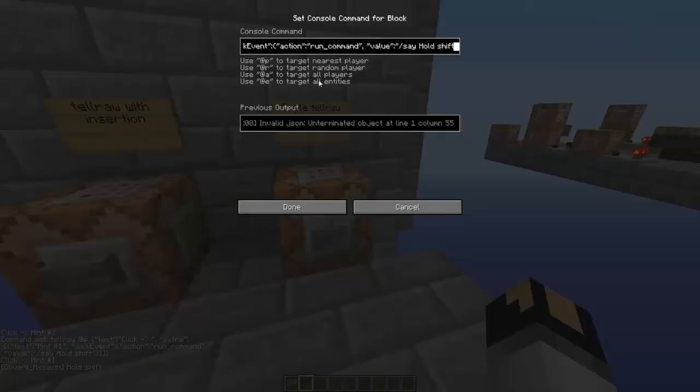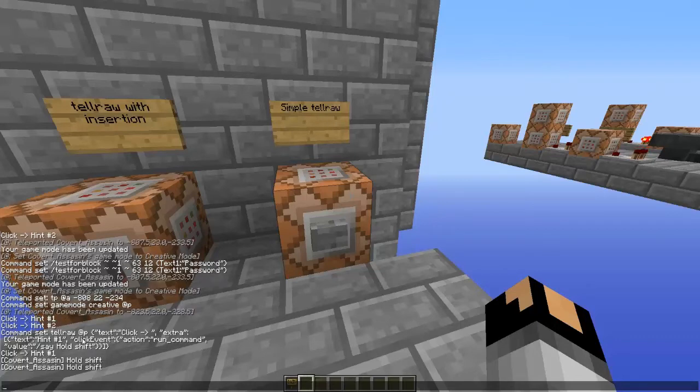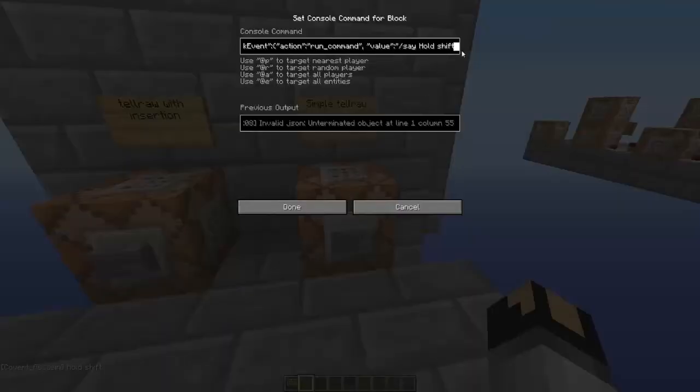Okay, now it works. I got to type something. So if you click on "click" or the arrow, it doesn't work. So if you click on hint number one, then it works. With this itself, you can have multiple things you can click on in one line. So basically it's just tellraw player the text with click, and then more text with text "hint number one." And then click event, which means just if you click it, what happens is the action is you run the command, value of "say hold shift."